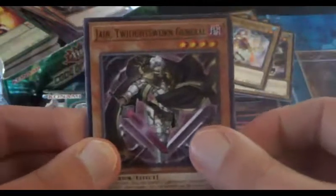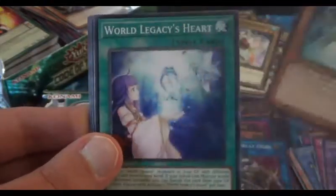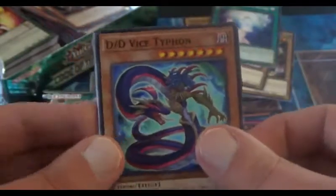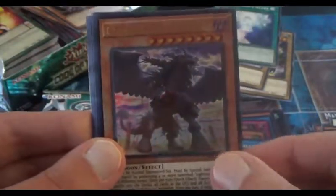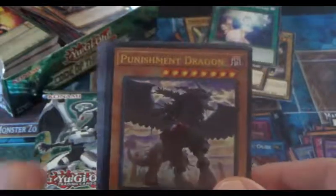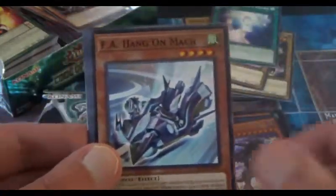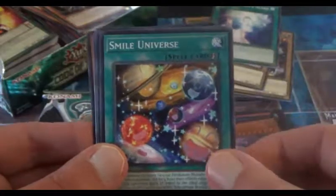Next pack. There's another Jane, Launcher Commander, World Legacy's Heart — always use more of that — DD Vice Typhon. And we have the Punishment Dragon as our Ultra Rare — very cool. I think this is the Alternate Judgment Dragon for the Twilight Sworn. And another Revendred Slayer, F.A. Hang On Mok, Bang Sigour, and a Smile Universe — I like that card.